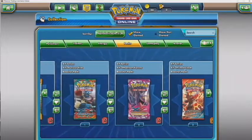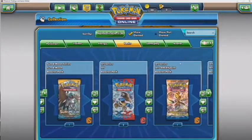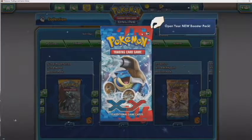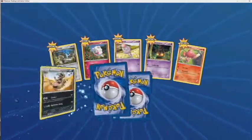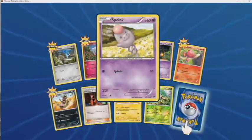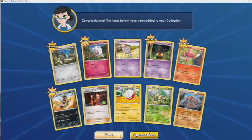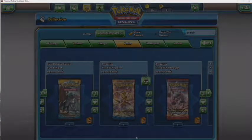I'm going to start with my least favorite sets, starting with XY Base Set. Out of this XY Base Set I'm just hoping to pull maybe the full art Charizard. Let's see — the rare is okay, it's not a reverse, it's not a holo or an ultra, but it's okay. On to our last pack of XY Base Set.